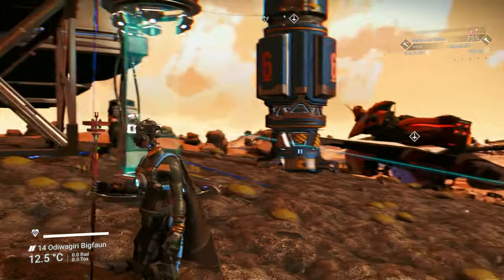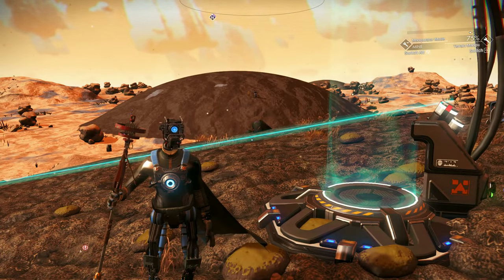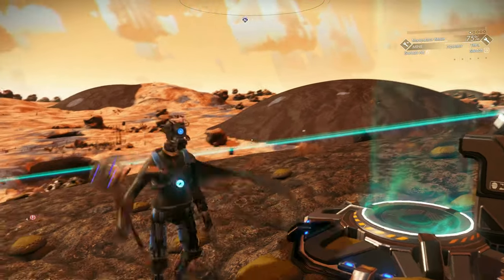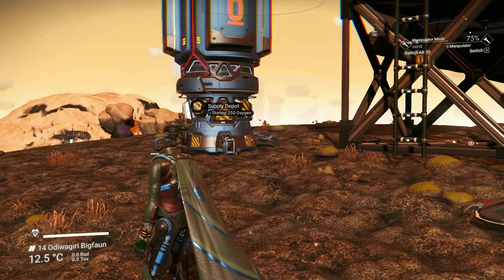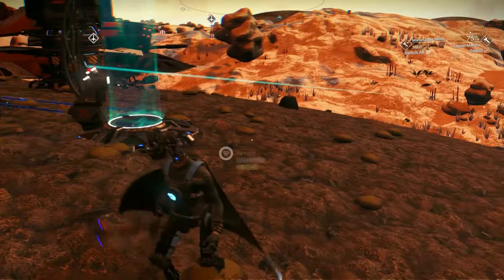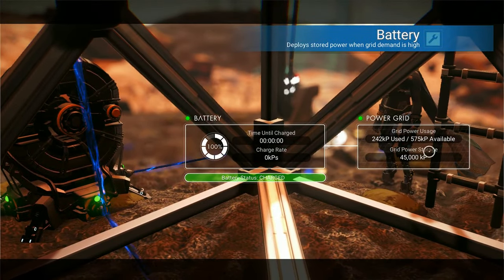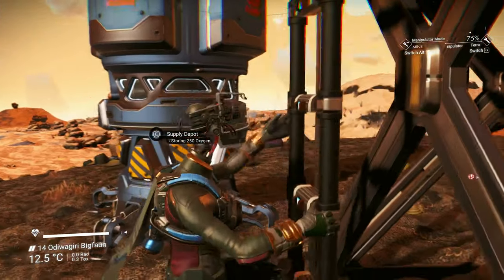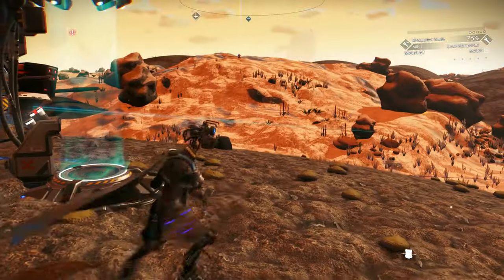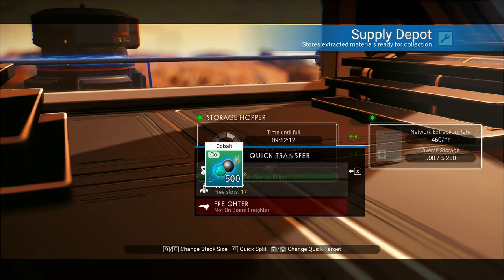As you saw in my other video, you can locate bases anywhere you want — nice views, interesting locations, whatever. But I like to have practical bases. I try to get them near resources, and I mentioned usually by an electrical hotspot — that's where the power for the grid is coming from. I like to have it near gas if possible, and also near a mineral like cobalt, if I can get all three.